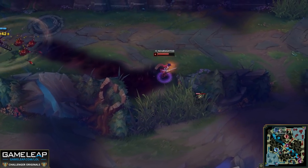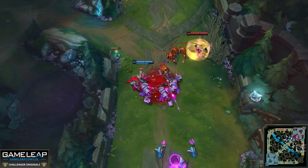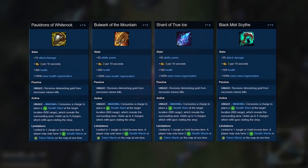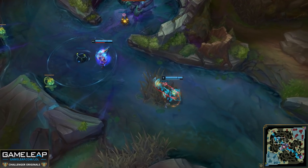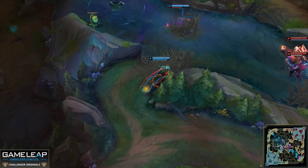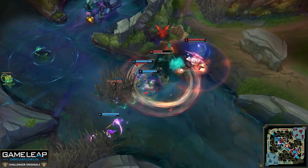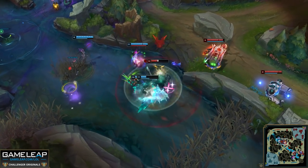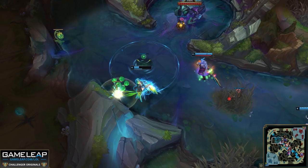Make sure you're not lacking any vision when going for an objective — place a ward on baron if your support runs out of wards. When it comes to support items that grant wards, you want to keep these wards close to where your next objective is. If dragon is spawning in 50 seconds and there is no Rift Herald, you should not be placing wards on the top side of the map. Always keep the wards closer to the next objective to spawn, play to that side of the map, and you'll have a lower chance of the enemy securing or soloing that objective for free.